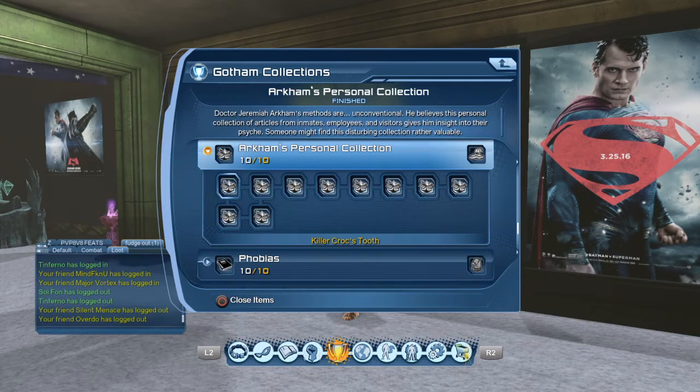Killer Croc's Tooth should be pretty reasonable — most of these I see nowadays are about 25,000 to no more than 50,000 for the common ones. Every once in a while you might find one for 150,000. Number two is Penguin's Monocle — that little eyepiece that he holds on to and squints real hard.